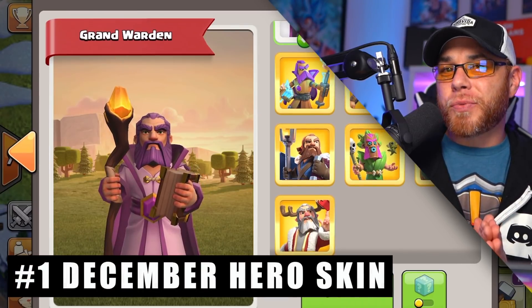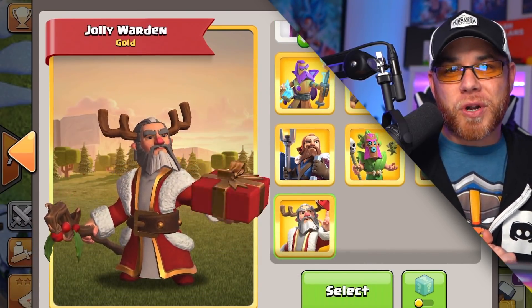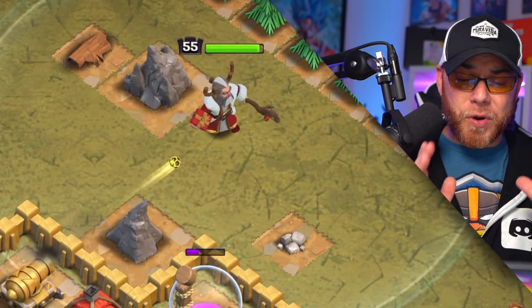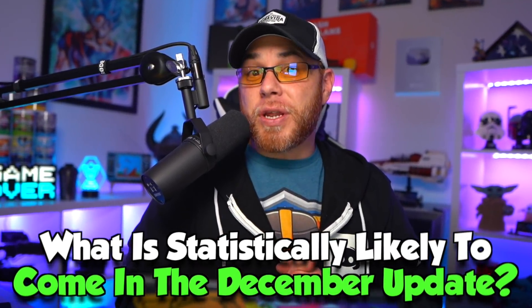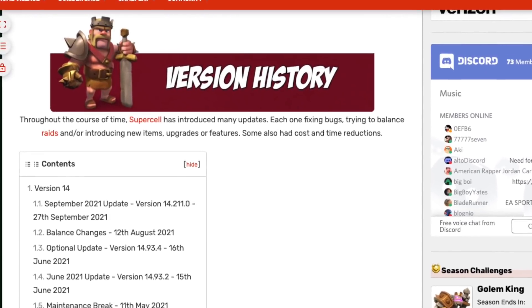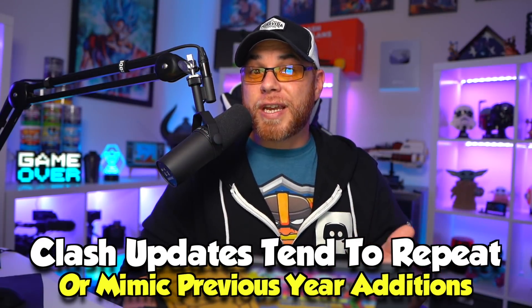Item number one on our list, we have the Jolly Warden skin available in the December 2021 Gold Pass. Most of you probably already know about this. What's really interesting about that skin is that it does resemble the Jolly King skin. But most of you guys are more interested in what's coming in the update and when that's going to happen. When we refer over to the Clash of Clans Wikipedia page for version update history, we can normally see all the trends and patterns on when Clash of Clans likes to release certain things.